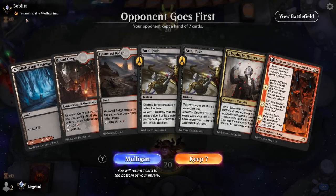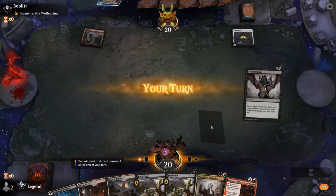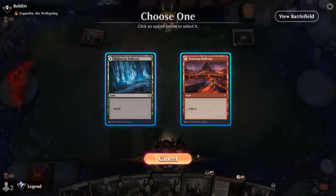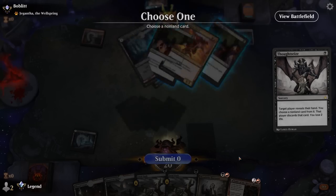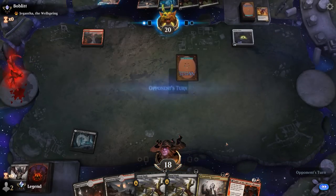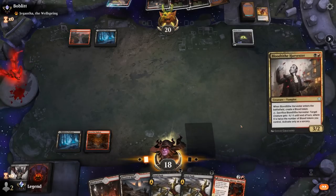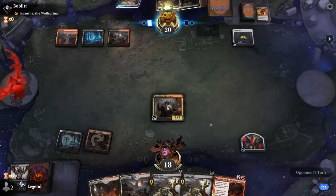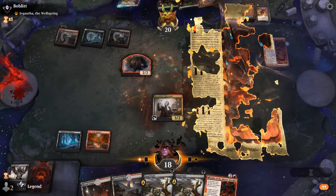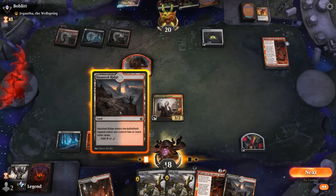We're on the draw up against a Jegantha deck — could still mean a lot of things. Hand's fine, can maybe enable revolt with our Blood Token at some point. The sacrifice matchup is not amazing, especially if they have a turn-one Witch's Oven. We have a one-of Kolaghan's Command in the deck to maybe destroy it. Mayhem Devil can go, leaving them with double Village Rites. We'll play a Harvester — Harvester into Fable is not a bad start. Opponent has their own Fable.